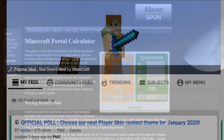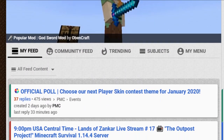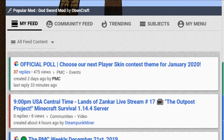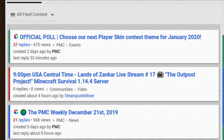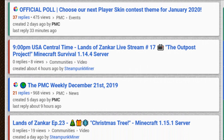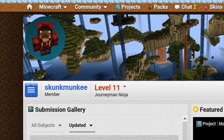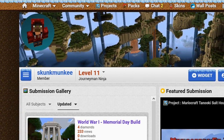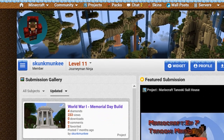The next website I frequent a lot is Planet Minecraft. If you haven't checked it out, go check it out — there is something for everyone. They've got data packs, resource packs, regular maps, forums, and competitions where you can enter for skins, builds, and all sorts of things. I have a page there where I post stuff, and it's also where a lot of the data packs I feature in my data pack showcase come from.